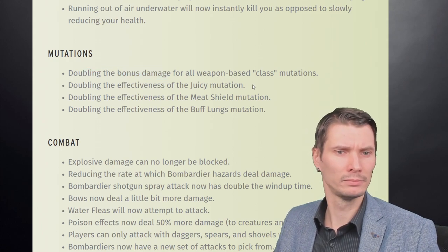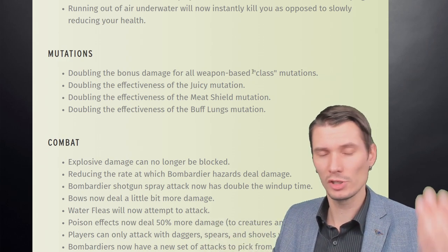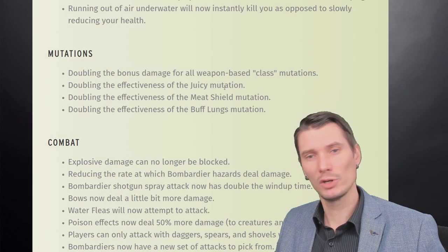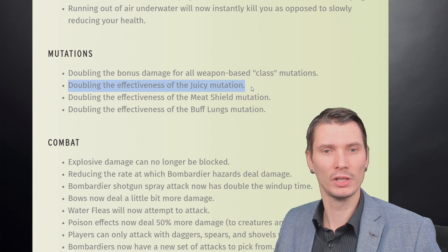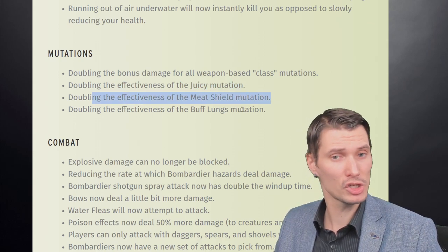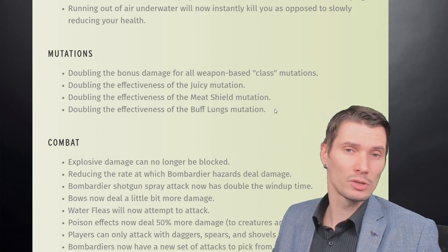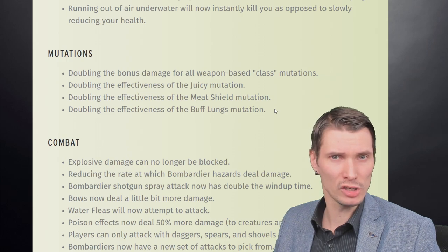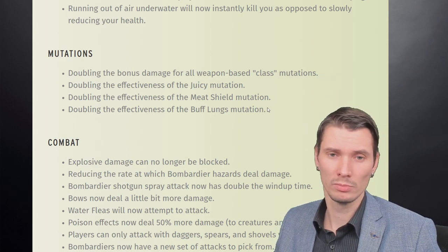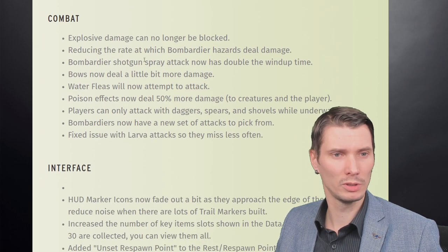For mutations: they're doubling bonus damage for all weapon-based class mutations. They're also doubling the effectiveness of the juicy mutation, doubling effectiveness of the meat shield mutation, and doubling effectiveness of the lungs mutation. Those mutation bonuses were too small before — insignificant, and most weren't worth considering. Now things change because doubling means a lot. I need to revisit all the stats to give precise information.